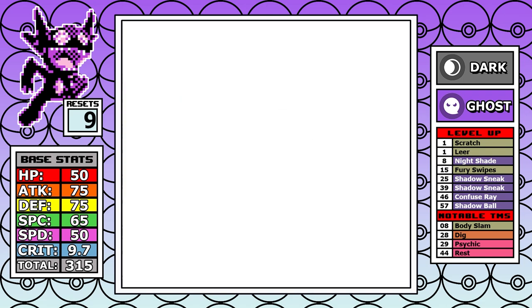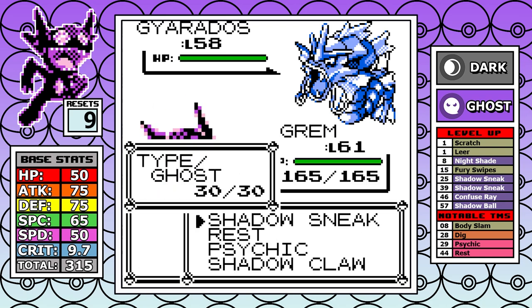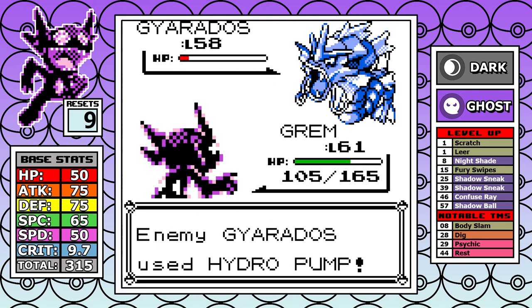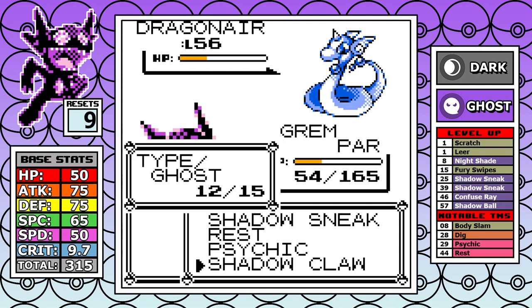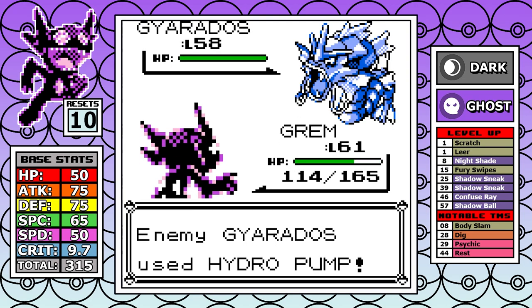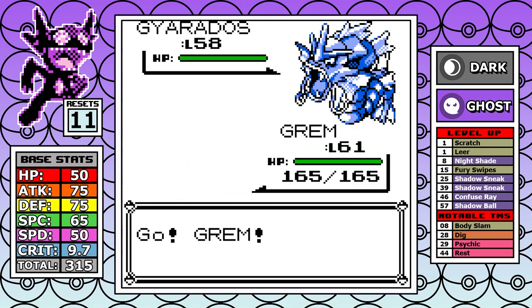From the Umbreon run, thinking Rest was learned as a lesson, Dig is replaced with Rest and it's time to look at Lance. Gyarados is first — obviously not outspeeding it, taking Dragon Rages or Hydro Pump hurts. The first Dragonair is outsped and a crit Shadow Claw one-shots it. The second Dragonair brings the issue of Thunder Wave — possibly the most annoying move in the Sanqui ROMs. A Shadow Sneak is attempted but a full paralysis proc hits, the turn is skipped, Sableye is taken out.